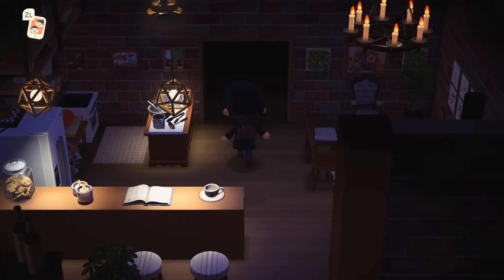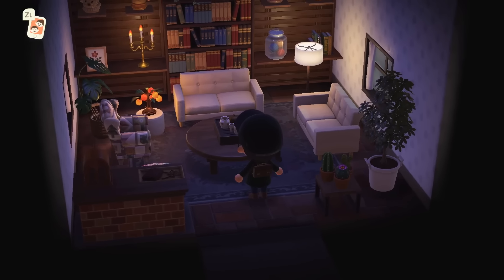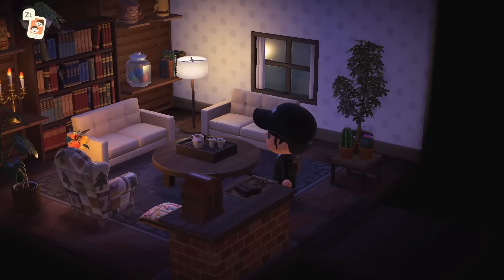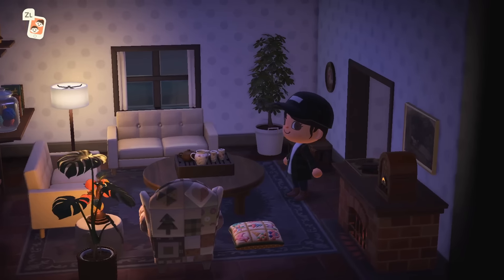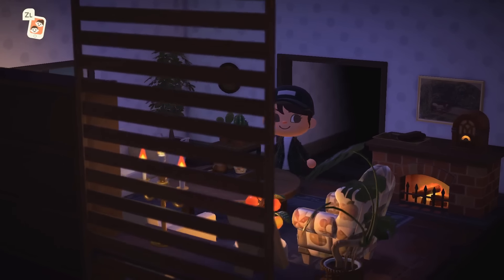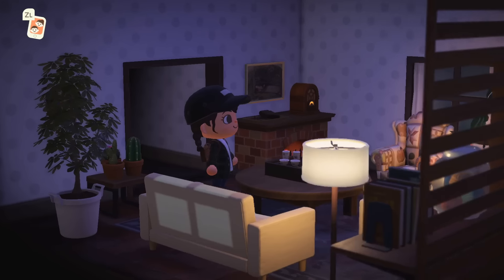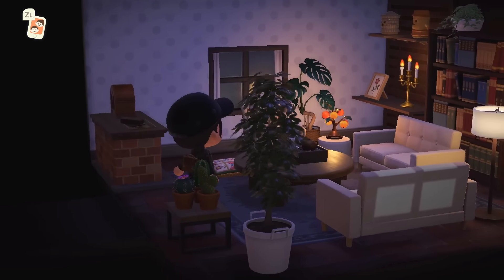I would not mind at all reading a book in this kitchen and just relaxing. Something about very moody islands feels very therapeutic and calming. Look at the gyroids up there, and that jar of yarn — I love that item and I feel like I don't use it enough. Of course, in the jars you can decorate with other fillings like flour, sugar, or coffee. So pretty.